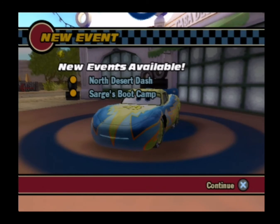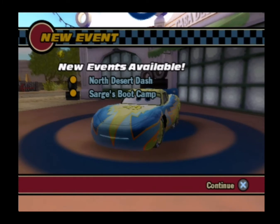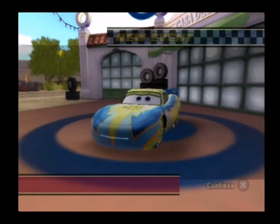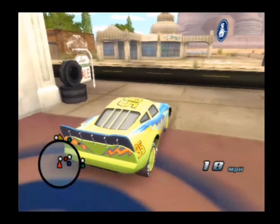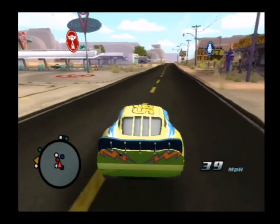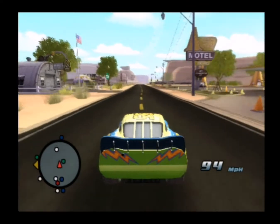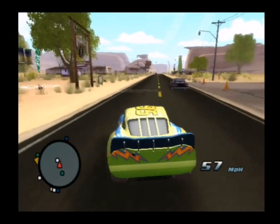Welcome to Let's Play Disney Pixar Cars, Episode 9. Upon the completion of Luigi to the Rescue, we are now going to get on with the second event available to us in Chapter 2, and that is Boosting with Fillmore. We've also unlocked Saja's Boot Camp along with North Desert Dash, but I'll get to those in time. For now, it's time to head over to Fillmore's.